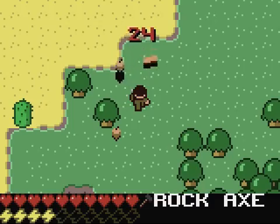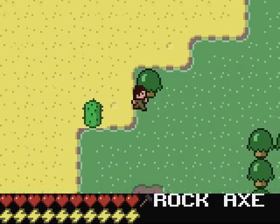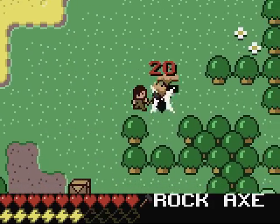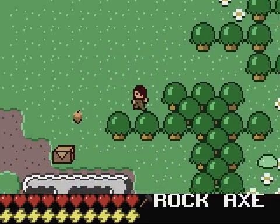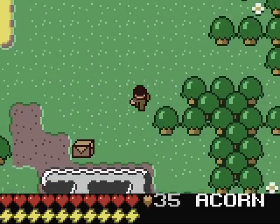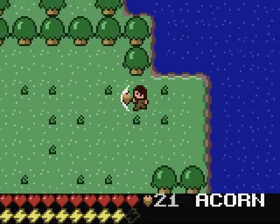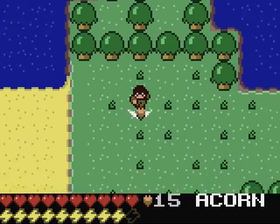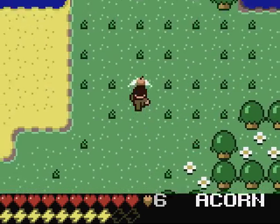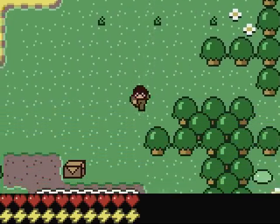I need some wood to make a chest so I can get rid of all the crummy items, because you cannot drop items on the ground. As you can see I'm slowly clearing this area of trees. So what I can do is I can go in here, select my acorns and just go around planting trees again, just like saplings - originally it was called saplings but we changed it to acorns.